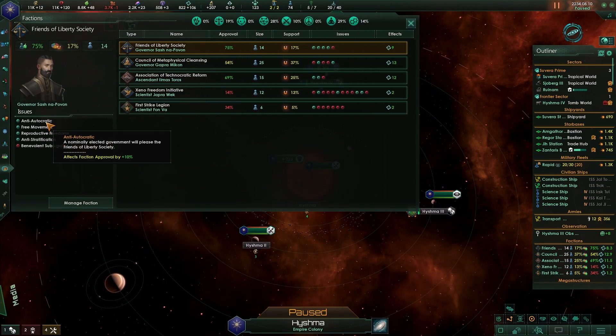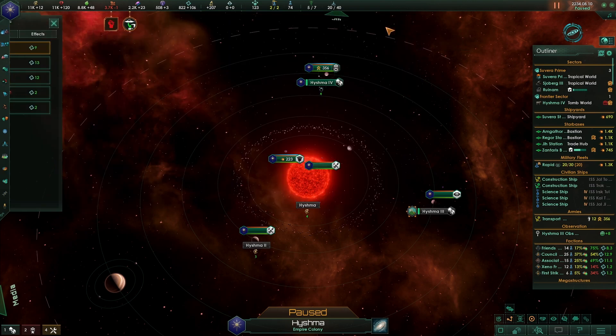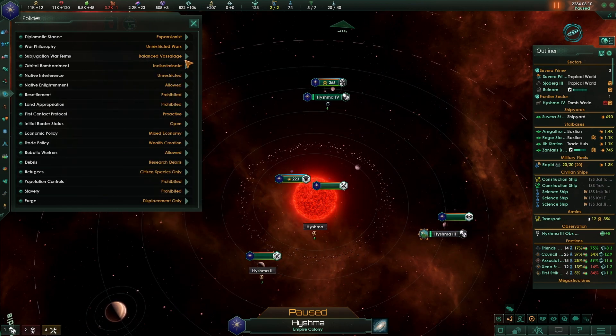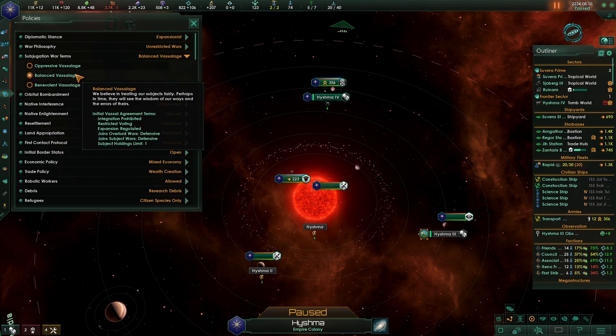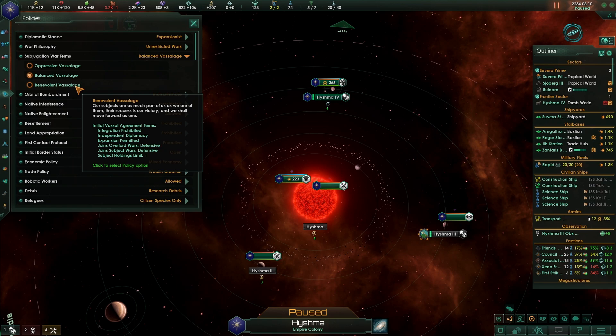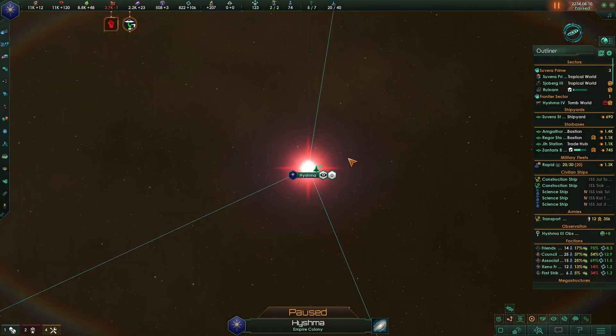The faction wants 34% anti-autocratic freedoms - freedom of movement, reproductive freedoms, anti-strategic resource policies, and benevolent subjugation. Our current approach is balanced vassalage. Looking at the subjugation terms: integration prohibited, restricted voting, independent diplomacy expansion permitted - no no no. Let me find 'integration permitted' - they've changed this system so I'll have to figure it out.